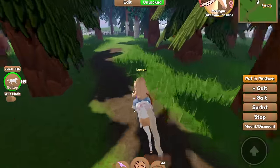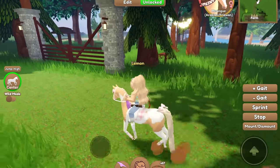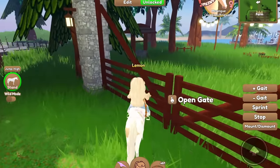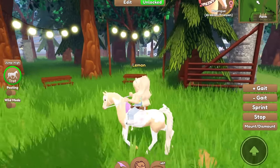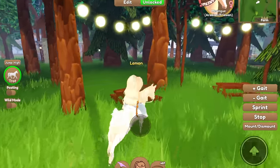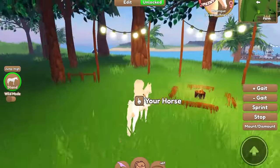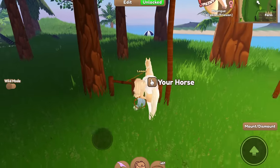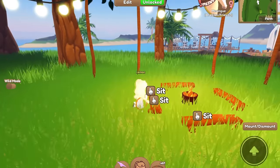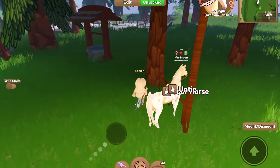Heading in this direction we come across another gate. Inside the gate we have some picnic tables and string lights, then more string lights and a nice little campfire. There's also another post where you can tie your horse if you want to sit at the campfire — I think it's a nice setup. And I also have a well right there.